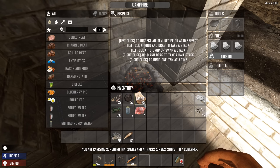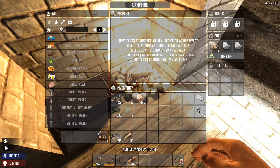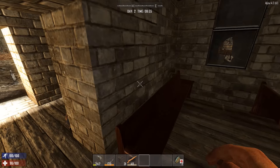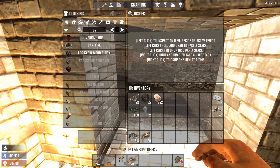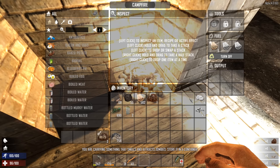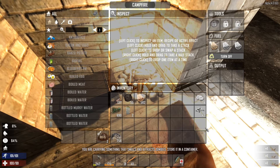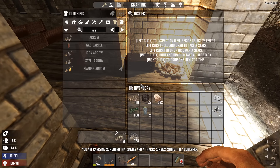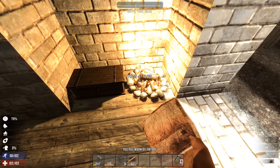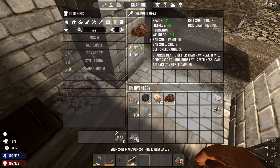Earn a skill point! We're just going to make the rest of those arrows and then we'll make a new bow. And now we're thirsty as a mofo. Turn that off — don't need any zombies coming by.